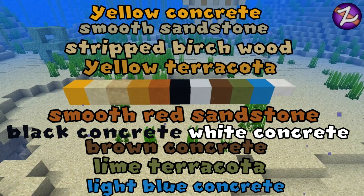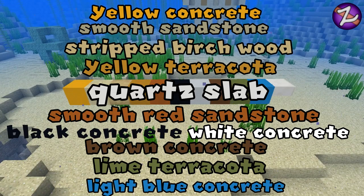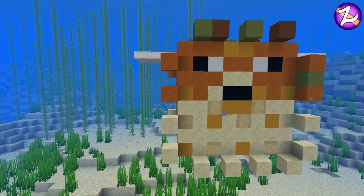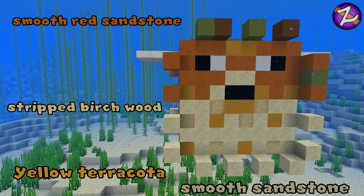As you see on screen, we've got a nice little array of colours — different things from smooth sandstone to stripped birch wood to terracotta and concrete. We've even got a bit of a half slab there as well. So we're going to start off the build with the face of the puffer fish. The best thing is to start off with a flat surface and then we'll go on to the spikes after.